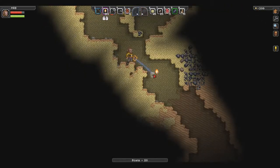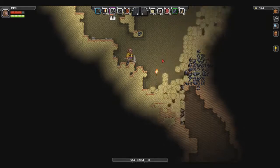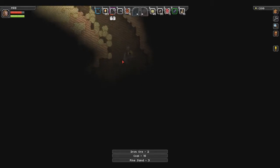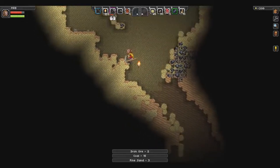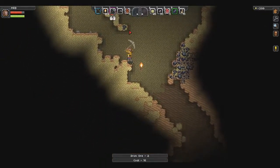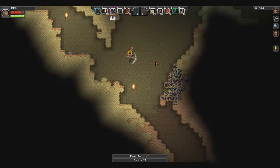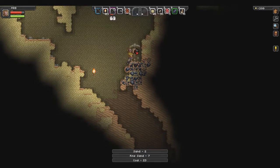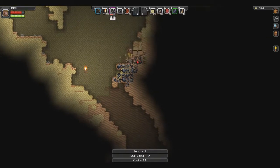We're underground. Just like that, and it's all ours — hopefully this doesn't drop the roof on us. Nope, good. Lots of coal — this is good. Lots of coal and some iron over here too, which is really nice.